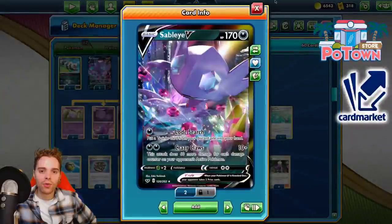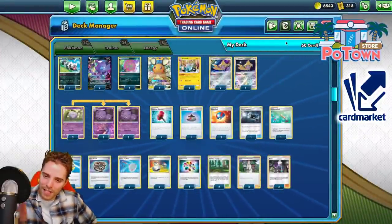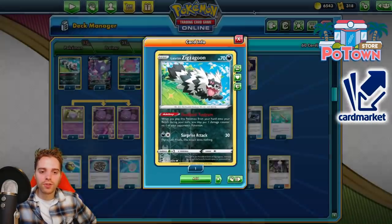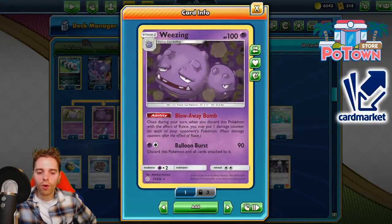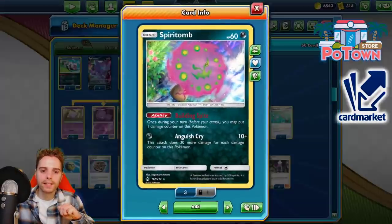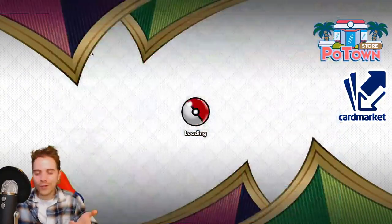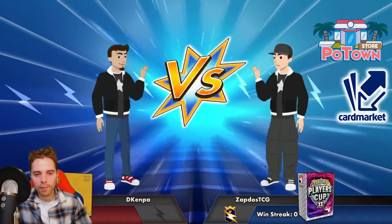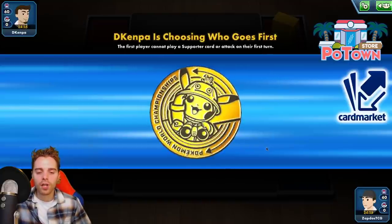We also have access to Sableye V, which is able to dish out 10 damage plus 60 more for every damage counter — that's where Arctozolt comes into play putting damage on the opponent. Also very fun against Frosmoth decks. We're gonna slow the opponent down with Crushing Hammers, which helps against Eternatus and ADP. We also have Galarian Zigzagoon for additional pings. Our main engine is a Roxie engine in combination with the Blowaway Bomb Weezing to put damage counters on every one of the opponent's Pokémon, then Sableye can finish the job.